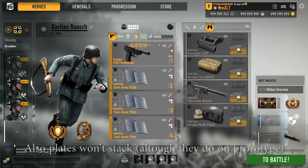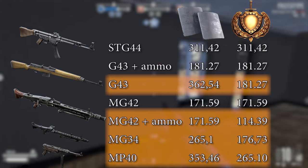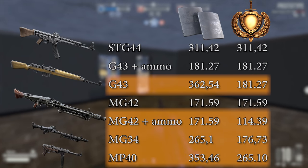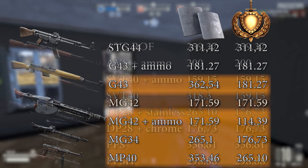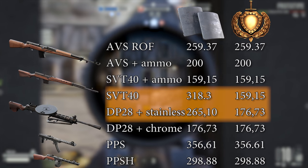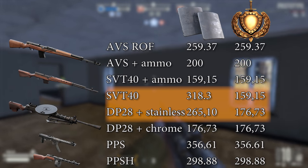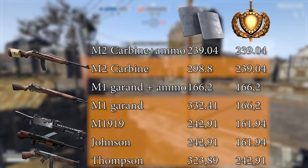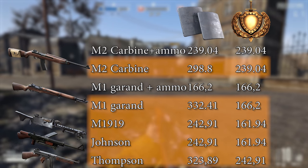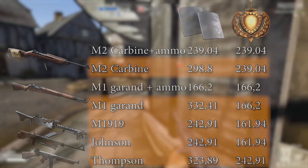I will be providing some TTK values for the new system with the plates. The stock bullet builds for SAs will not be able to two-hit kill the plates. However, if you add a bullet it will be able to do it. Mostly the LMGs and SMGs are affected. ARs usually stay at around the same TTK values, except for the carbine.